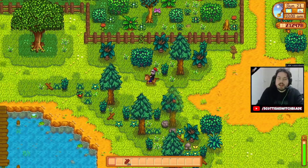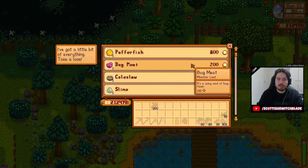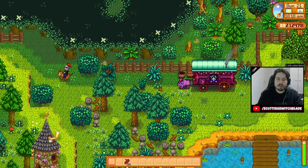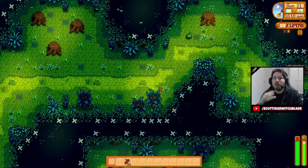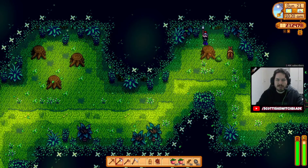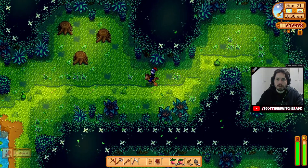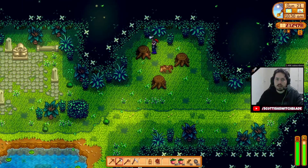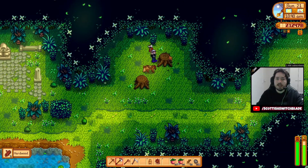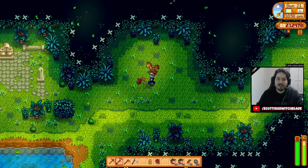We're doing some achievement hunting and 100% grinding today. This whole series is about getting 100% completion — 100% perfection. We are working on a couple of achievements right now: getting all the heart achievements, like 5 hearts with 10 people, 10 hearts with 8 people. Also the quests — we've got to do 40 quests. And then we're going to start working on stuff like craft every item, cook every recipe, ship every item. Things we'll need to focus pretty hard on.